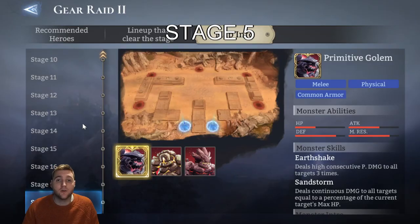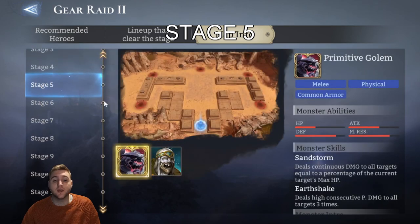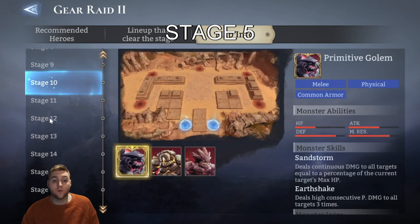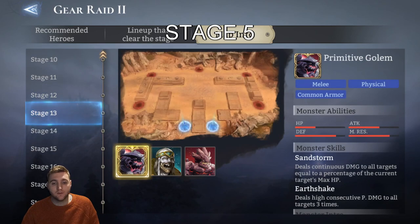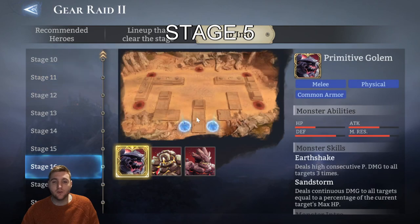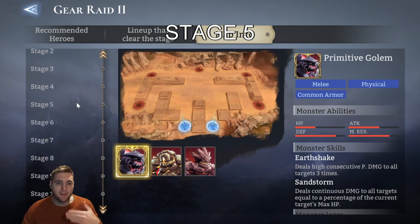If we go to the Guide section on Gear Raid 2, we can see that the stages change a little bit in layout. All the way up to Stage 5, we have a single portal to protect. From Stage 6 through to 9, we have two side-by-side portals. From 10 to 12, there are two portals with an island in the middle and a few tiles either side. And from 13 all the way to 18, we have a similar layout but we lose a bit of ideal placement on the side. So over time it forces you to spread your heroes out a bit more.